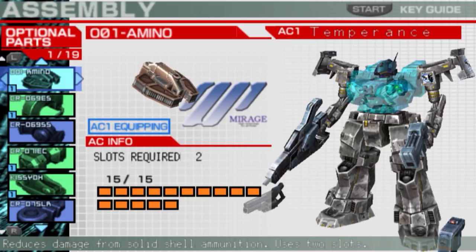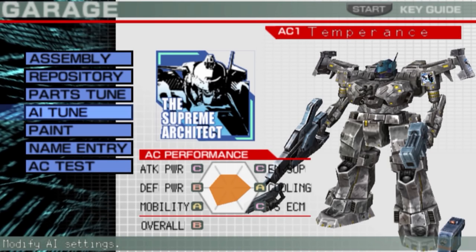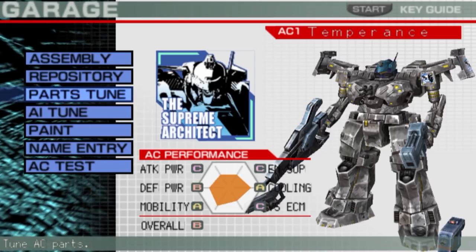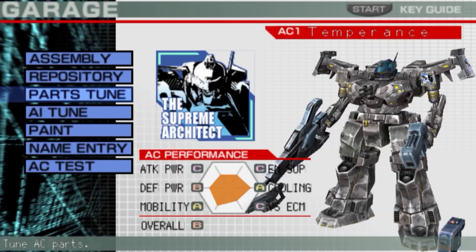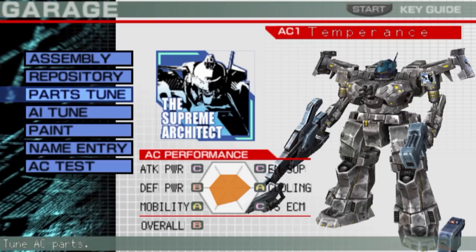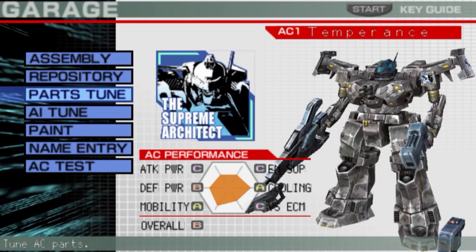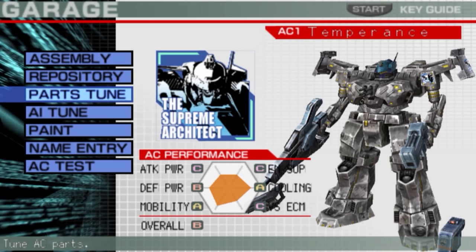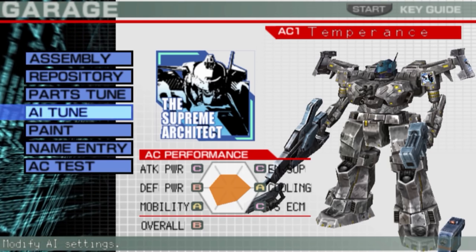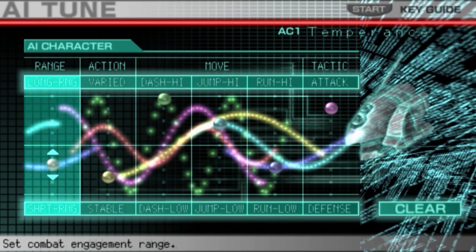Just from the build alone, this looks pretty promising. Heavy armor seems to be a pretty good meta build around here. The only thing that's not highly armored is the arms, but I'm fairly certain that was chosen for energy cost or aim accuracy. Now for the AI settings.